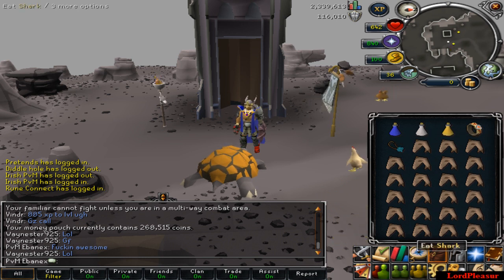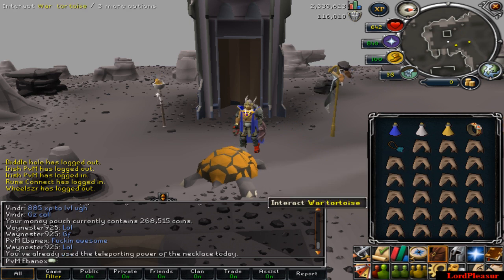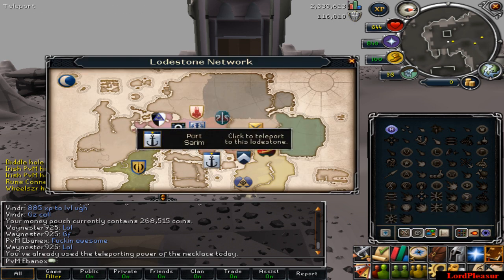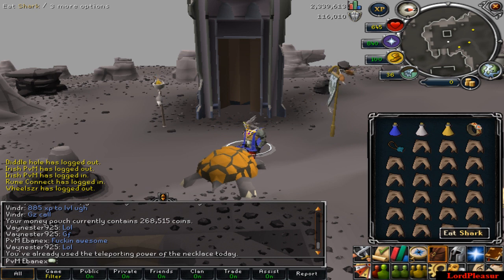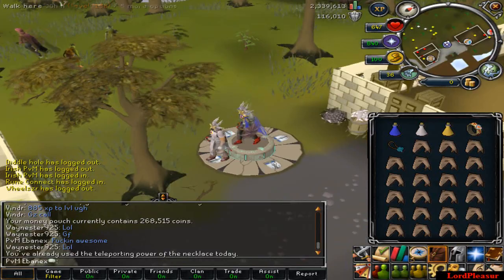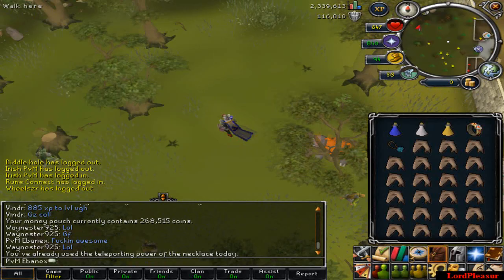For how to get there: at the end of the quest you get Remora's Necklace, which you can use to teleport, but you can only use it once a day. Instead, you can teleport to the house in Rimmington and walk east, or use the lodestone network to go to Port Sarim and head northwest — which is the option I'm using. If you have 50 Agility, you'll be able to reach the level 167s a lot faster.